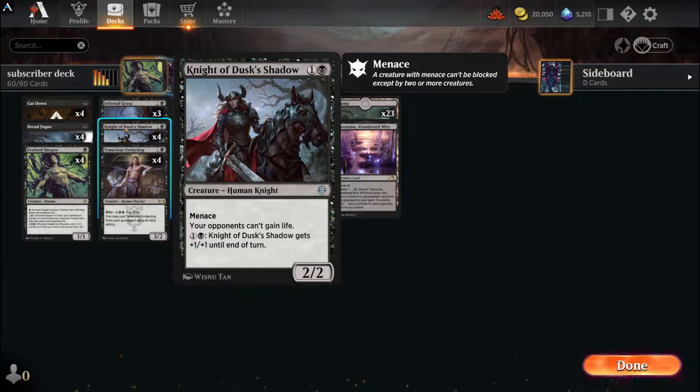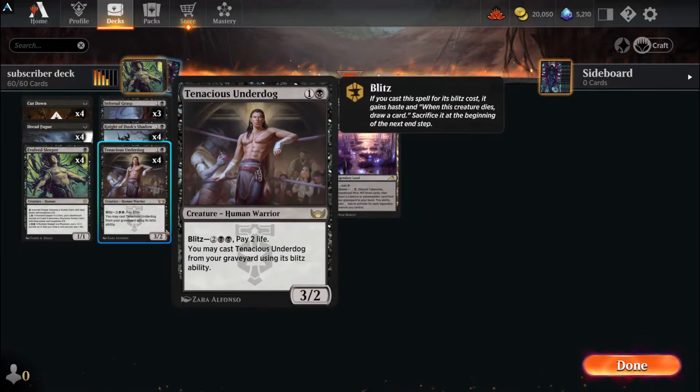If your opponent can't gain life, you can kill them quicker in almost all situations, and decks that rely on life gain are going to really struggle against this card. And then for two mana, he gets +1/+1 until end of turn. It doesn't have a limit, so you can do that any number of times. And to boot, he has Menace - really good in the early game when your opponent doesn't have much on the ground.